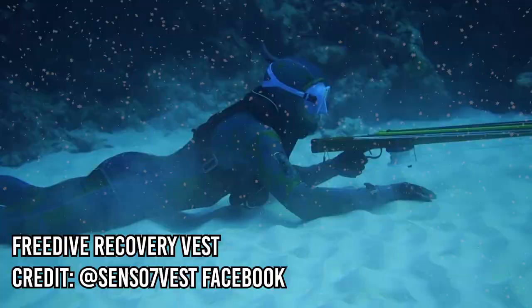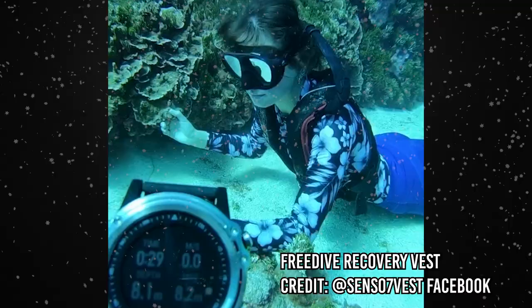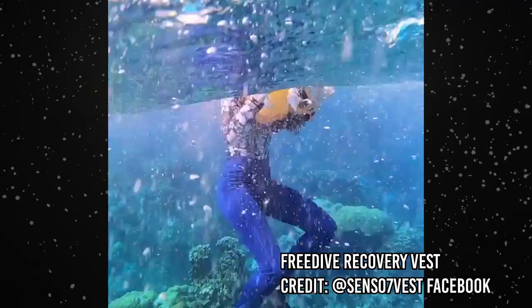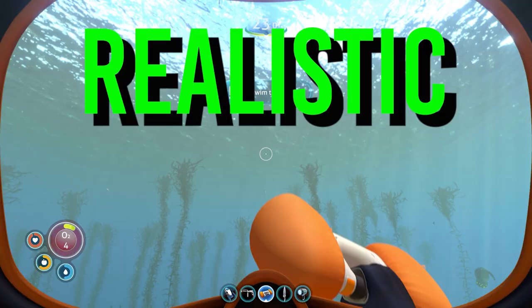Some real-life freedivers choose to use a Freedive Recovery Vest. This vest can be triggered by hand or automatically when it senses that a freediver has been underwater for too long. The vest inflates an air pocket around the diver's neck and chest, which will bring them back to the surface facing up. If the freediver has blacked out, the vest will still keep their head above water and give them a chance to recover. The technology of the Air Bladder in Subnautica is realistic, but in real life you would want the air pocket attached to a vest and not be handheld.